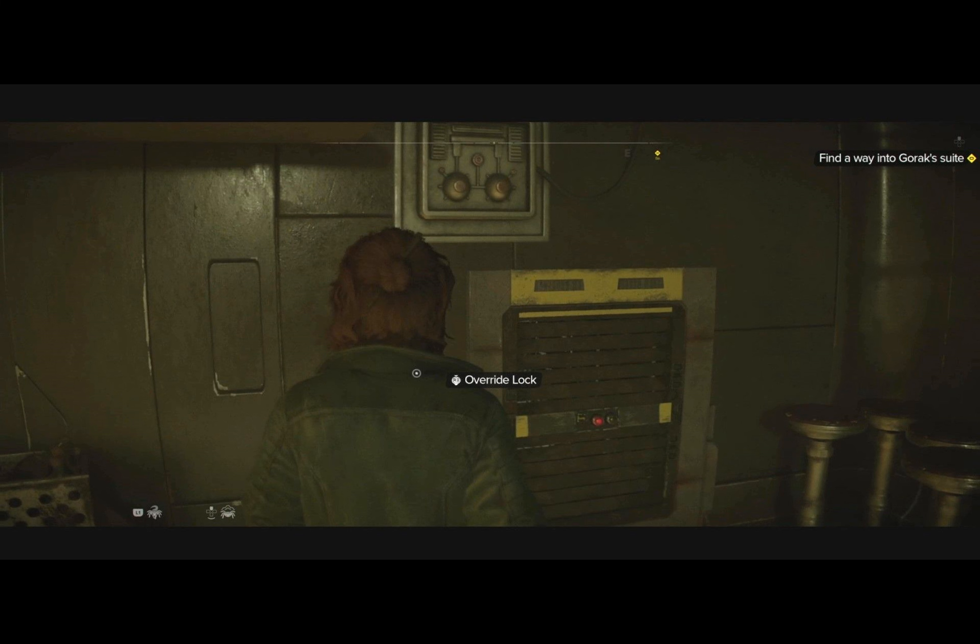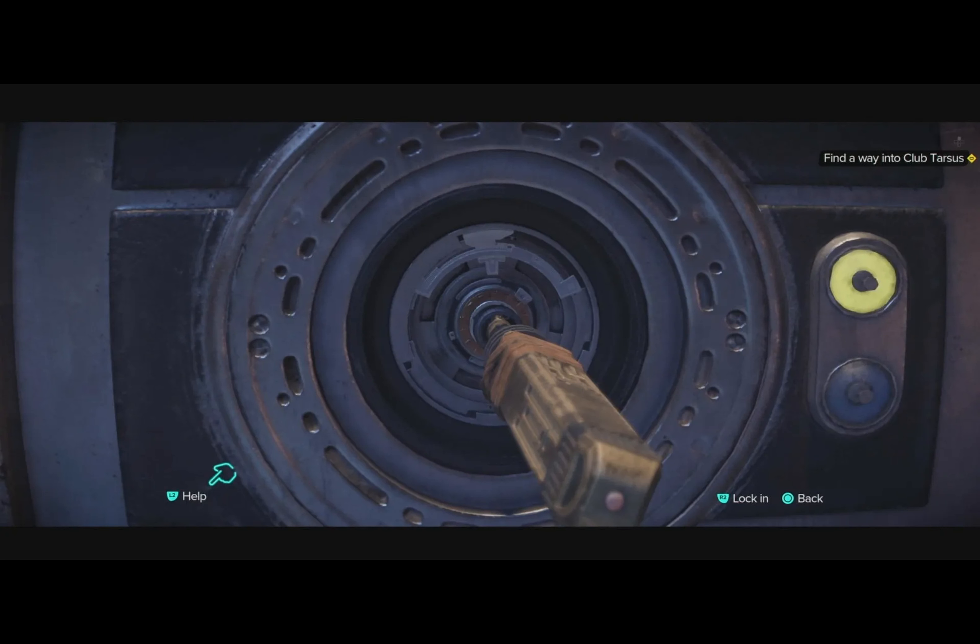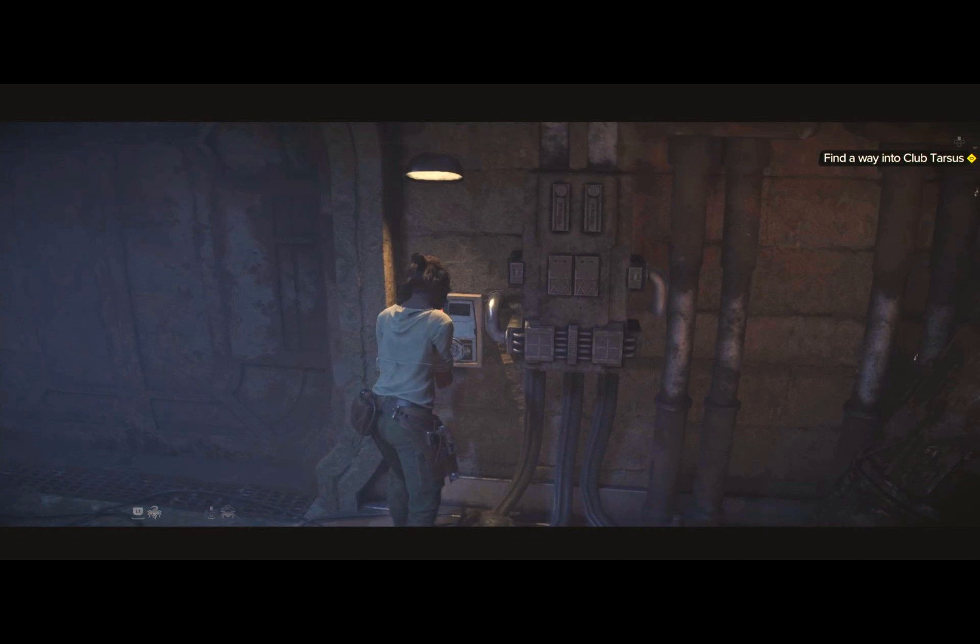Mastering lockpicking, or data spiking, in Star Wars Outlaws is an incredibly valuable ability for any outlaw. It might take some practice, but once you've got it down, you'll find yourself unlocking a world of opportunities. Doors will no longer stand as barriers, but rather as invitations to explore hidden treasures.